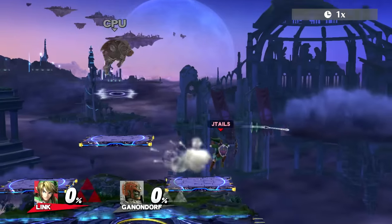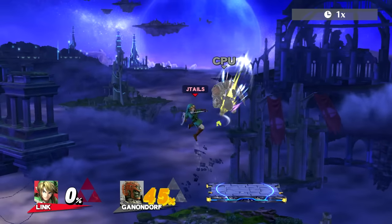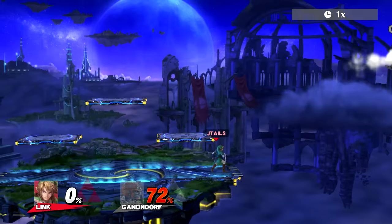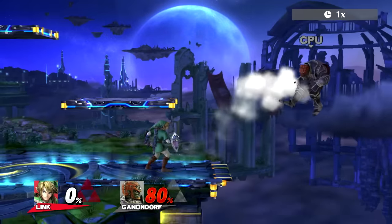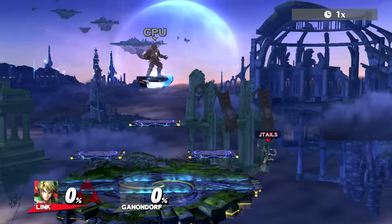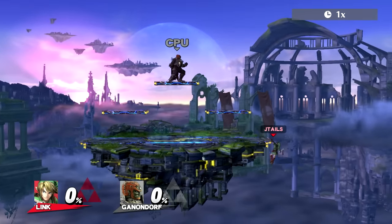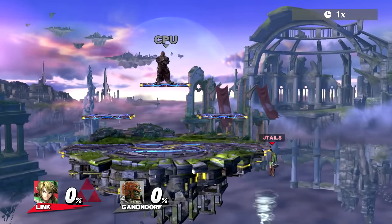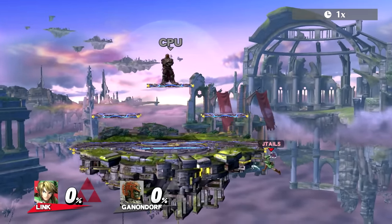Oh interesting — down tilt spikes! I didn't know that. I used to try it as Link but it didn't work. Anyway, on certain stages you can use the wind from the boomerang to kind of gimp people. You run off stage and angle the boomerang — it can be hard to do because while you're so close to the wall you'll keep grabbing the boomerang, but if you time it right you can angle it in different ways to try and gimp people.